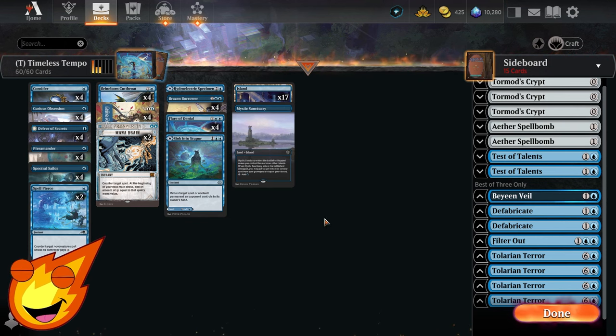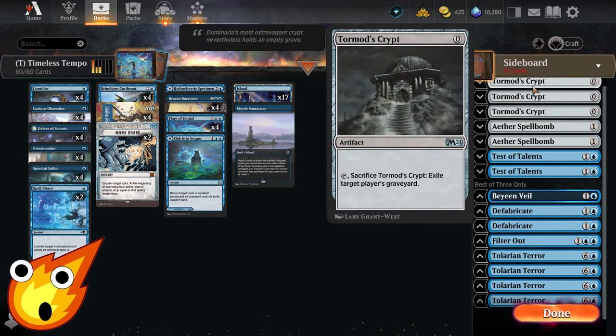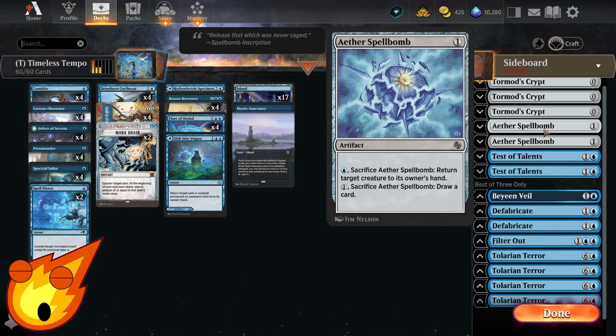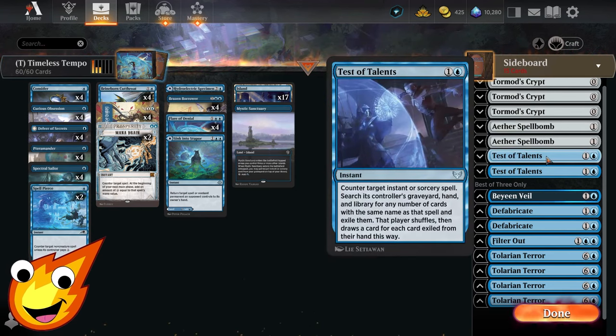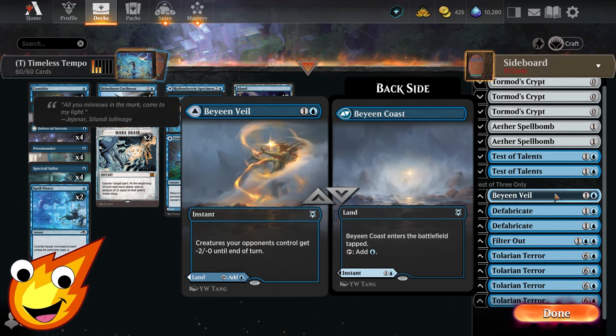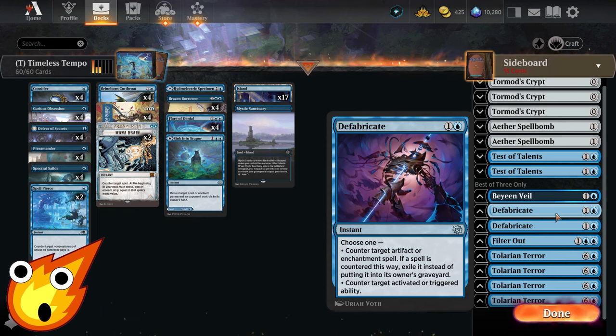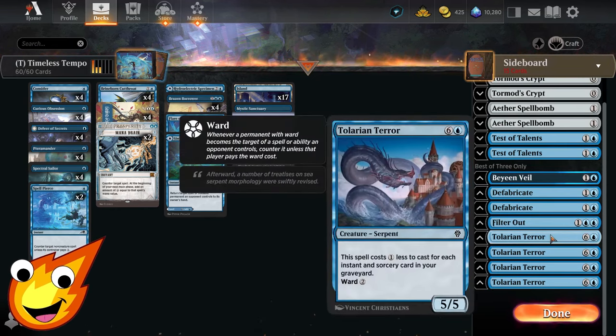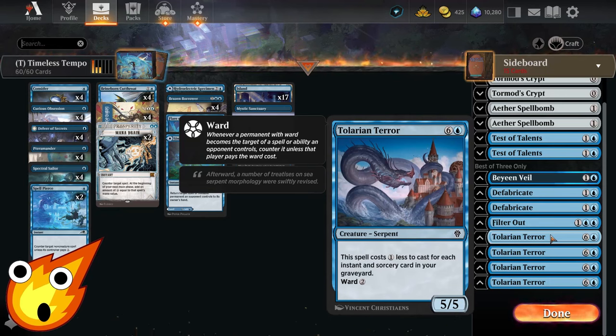For the best-of-3 sideboard, here are your best options: Tormod's Crypt for free graveyard hate; Aether Spellbomb for a colorless way to bounce something to an opponent's hand; Tetsuko Talents to counter an instant or sorcery and exile other copies from their library; Bayin Veil against go-wide strategies to soften up every creature; Defabricate as our best option to counter activated or triggered abilities; Filter Out for bouncing everything against greedy non-creature decks; and Talarian Terror as a finisher with built-in protection — it looks expensive at 7 mana, but it gets cheaper for each instant or sorcery in our graveyard.